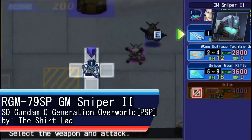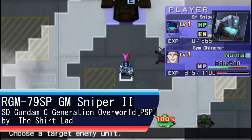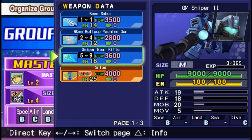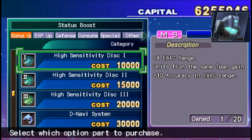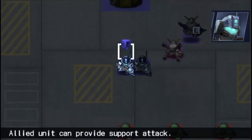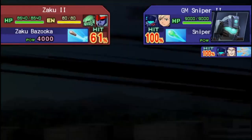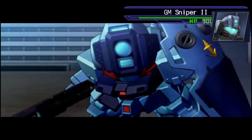You might be asking: Shirtlad, why didn't you use a GM Sniper from Lost War Chronicles, Battlefield Record 0081, Missing Link, or Crossfire? Well, none of them let you equip the reconnaissance equipment or the repair gun. So I went with the next best thing: GM Sniper 2 from SD Gundam G-Generation Overworld, alongside the EWAC parts for the former and the repair kit for the latter. Aside from its sniper rifle — which can be used as both a regular and map weapon — this one also packs a 90mm machine gun and a beam saber.